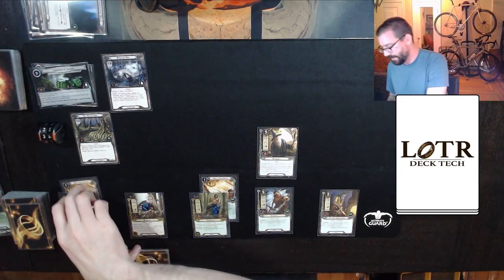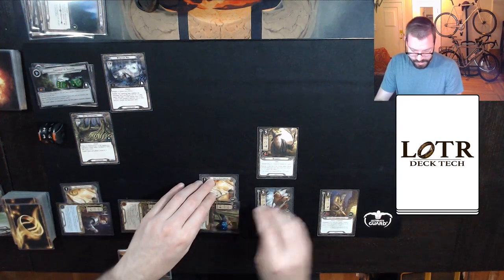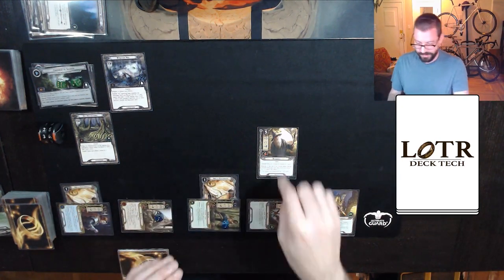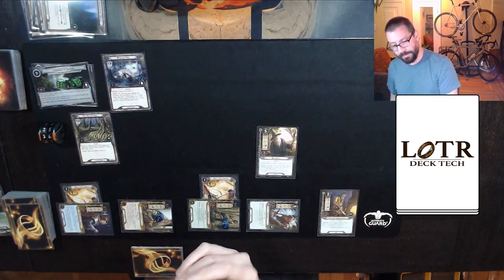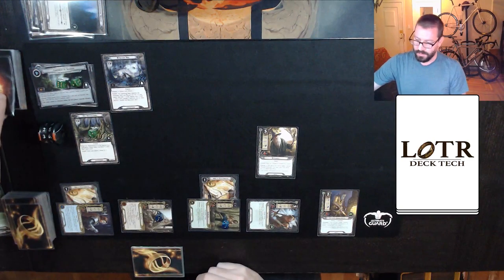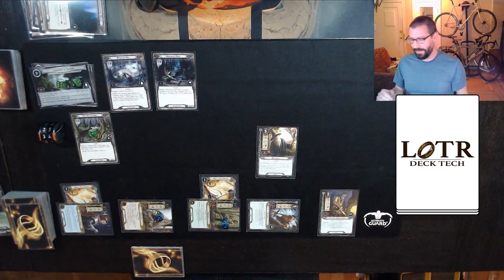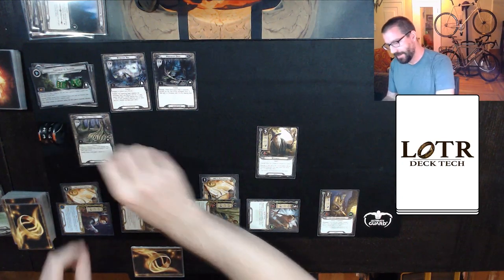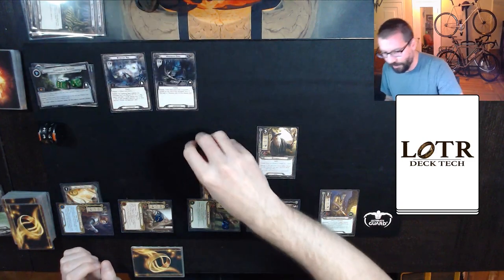So let's just quest: two, six, seven, eight, nine, ten, eleven, fifteen. I'll make two free progress thanks to these maps, and we're up against four in the staging area. That is eleven progress, more than enough to clear the Dry Watercourse.